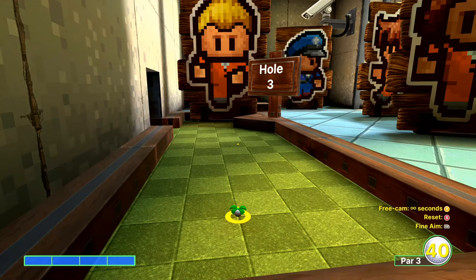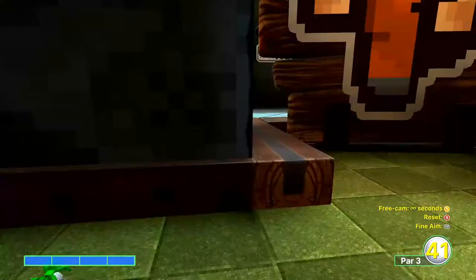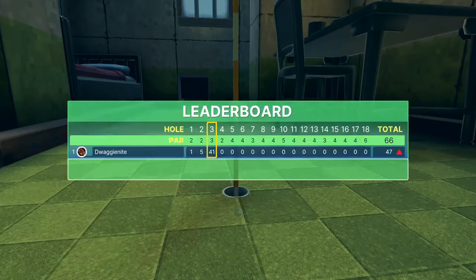For hole number three, you're going to want to go full power. Just look ahead of where the arrow is pointing — you'll notice there is a more pale square of grass just ahead of the arrow on the column of squares where the arrow ends. If you're looking at that pale bit of grass, aim at the top right corner of that square and go full power. And there's your hole in one.